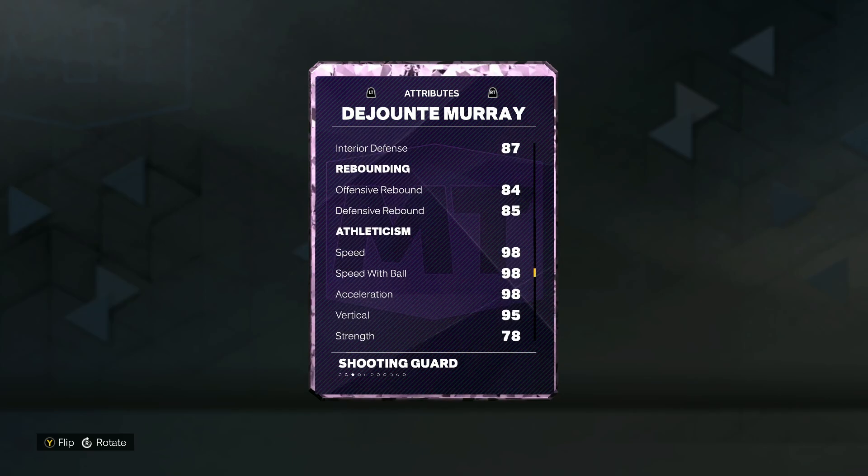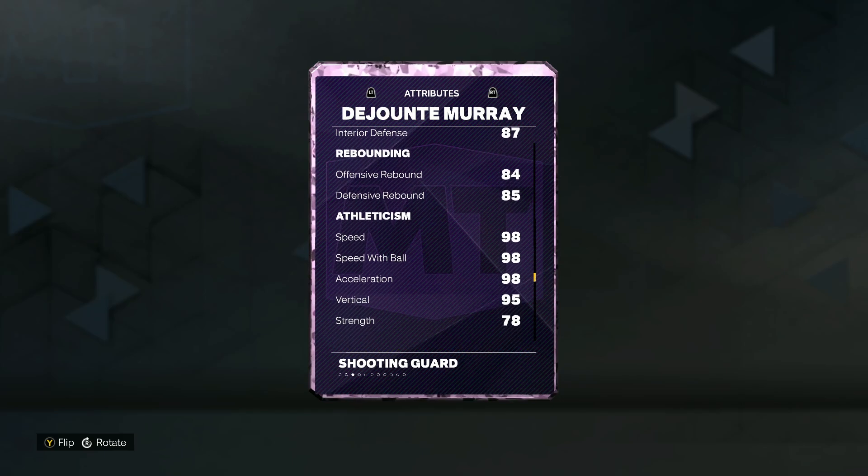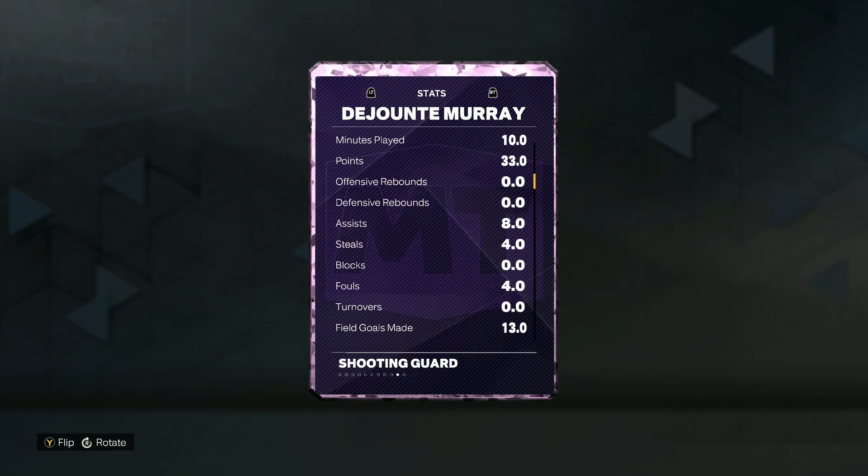He's literally a faster card than Darius Garland — 98 speed, 98 acceleration, with a 98 speed with ball. Then taking a look at his badges...